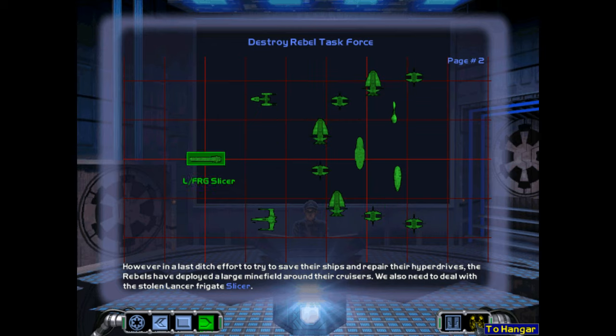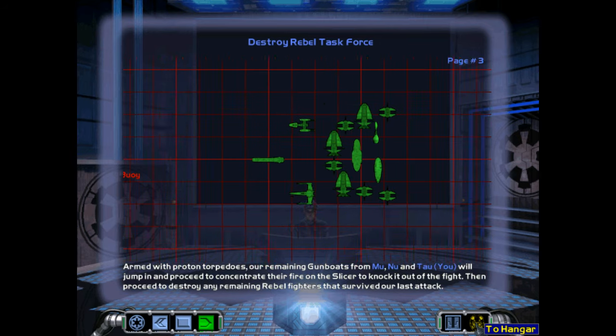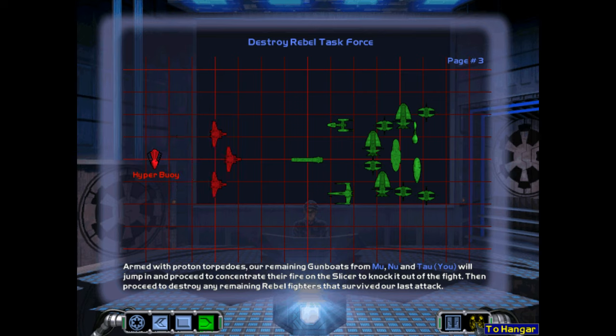We also need to deal with the stolen Lancer Frigate Slicer. Armed with proton torpedoes, our remaining gunboats from squadrons Mu and Tau will jump in and proceed to concentrate their fire on the Slicer to knock it out of the fight. Then proceed to destroy any remaining rebel fighters that survived our last attack.